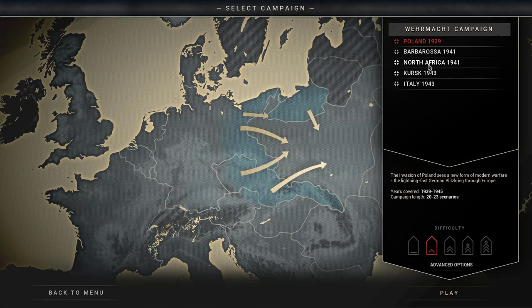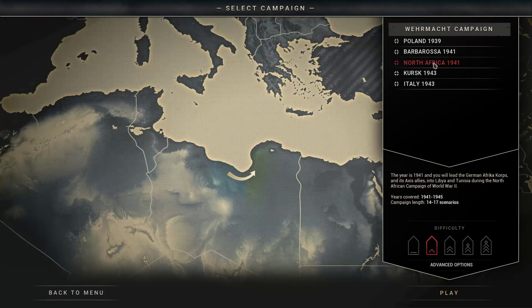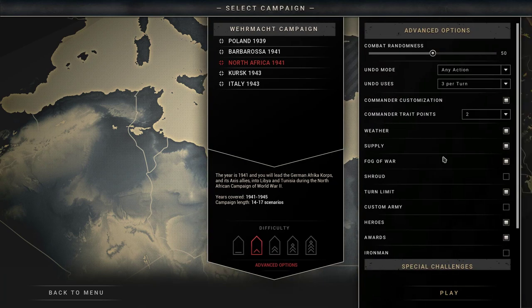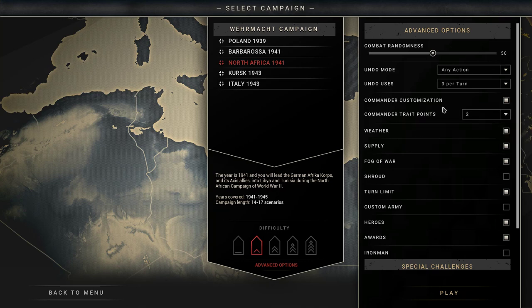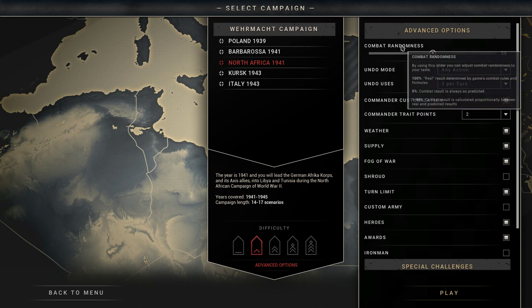I'm going to start the North Africa campaign. These advanced options are exactly the same as for the random maps, which is where I think they do work for this game. We'll definitely play with commander customisation, which is really quite an interesting way to play. The combat randomness — if I put it down to zero, this is your RNG aspect. Using the slider you can adjust combat randomness to taste: 100% means results are determined by game combat rules and formulas, zero means combat results always match what's predicted.